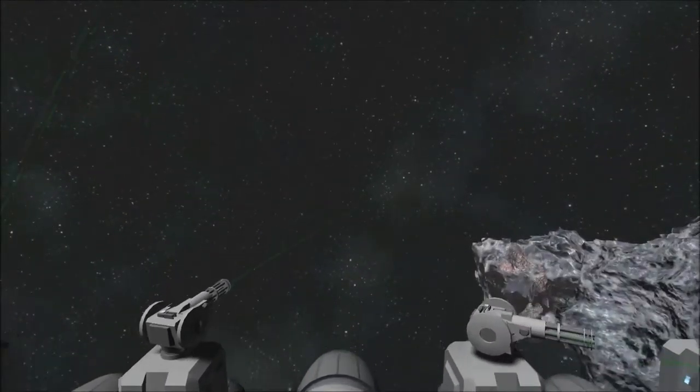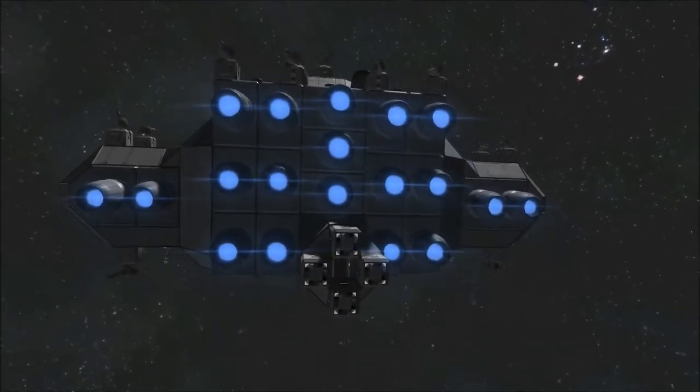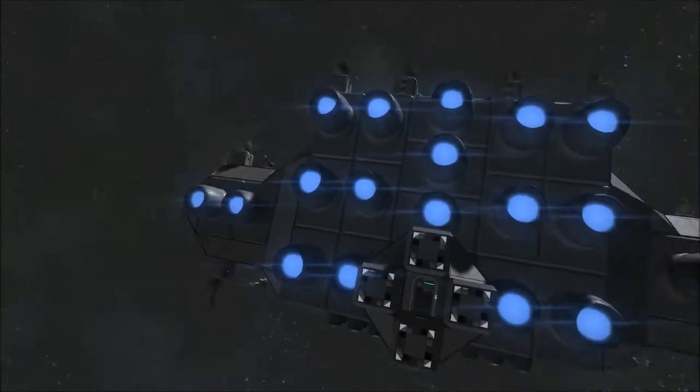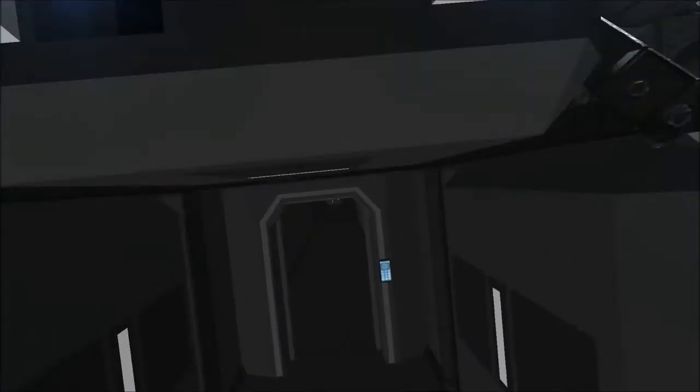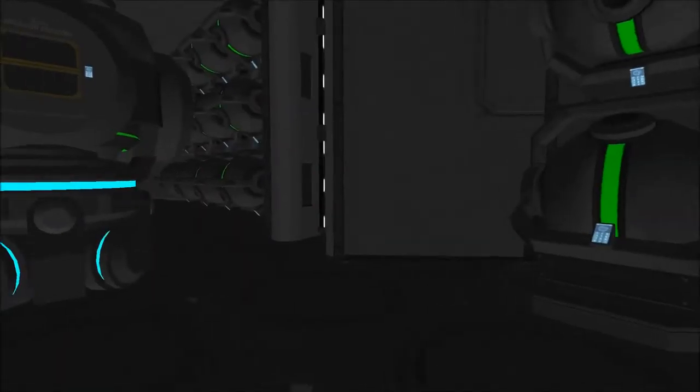Let's get in this ship and let's see what it has to offer. There's a bunch of large thrusters on the back, but I don't think this thing has a lot of reverse thrusters. Let's get into the cockpit.